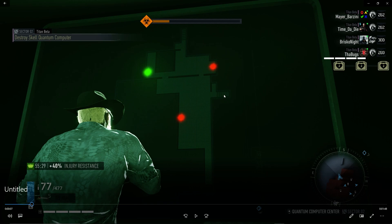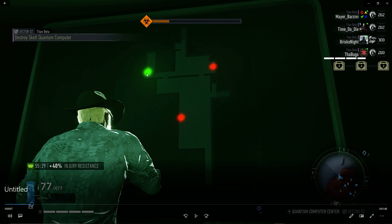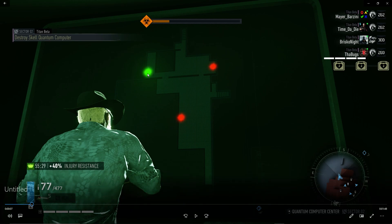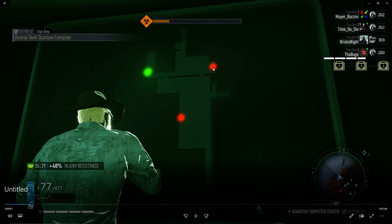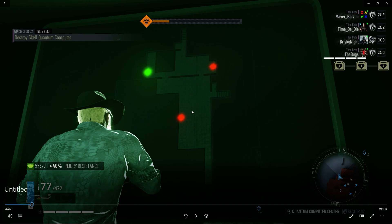Now we're done with the water and main areas. For the top floor, top 1 is green so nothing to do there. We call out the red ones: top 2 and top 3.